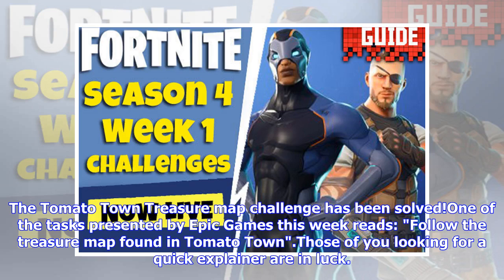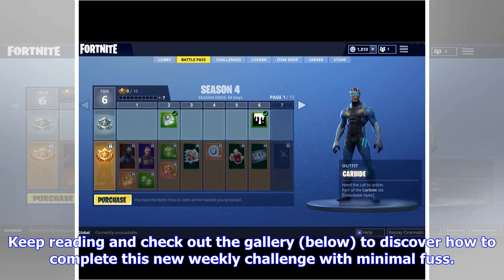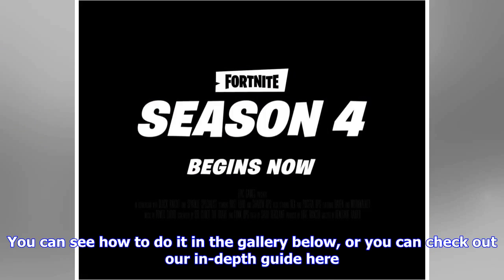The Tomato Town Treasure Map Challenge has been solved. One of the tasks presented by Epic Games this week reads: follow the treasure map found in Tomato Town. Those of you looking for a quick explainer are in luck — keep reading and check out the gallery below to discover how to complete this new weekly challenge with minimal fuss. You can see how to do it in the gallery below, or check out our in-depth guide here.